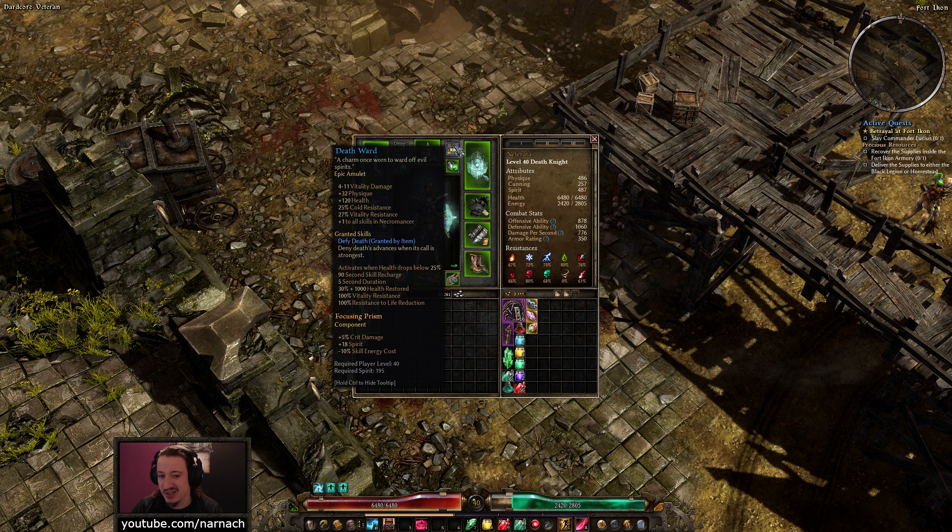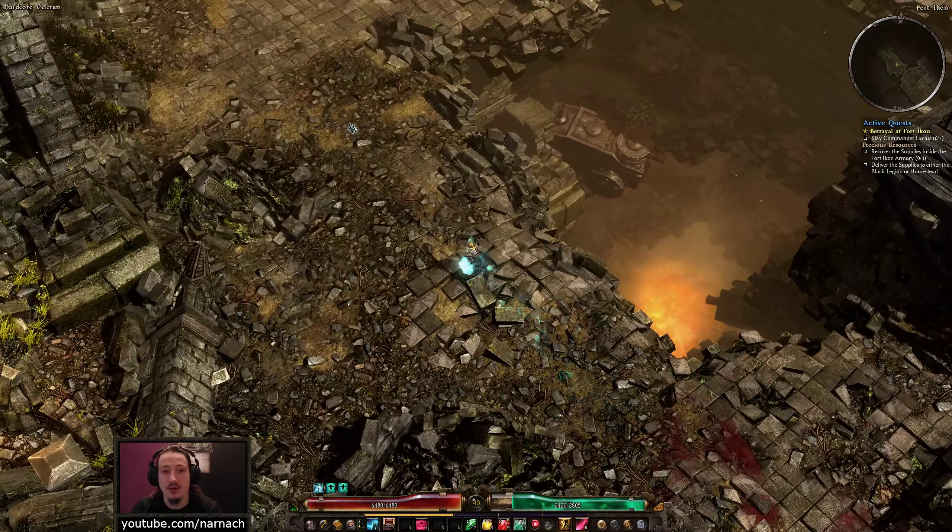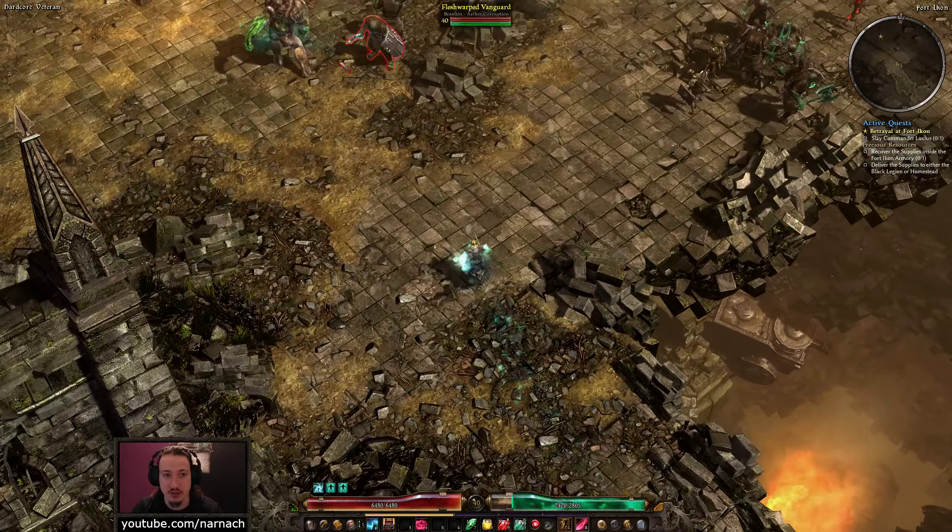New amulets — I think we already equipped this one last time, though it is in my notes. We picked up the Death Ward, so we should be in a much, much better spot.